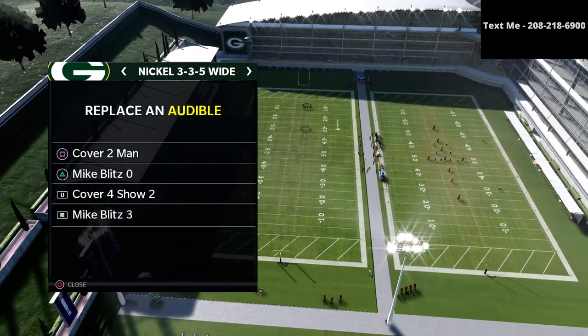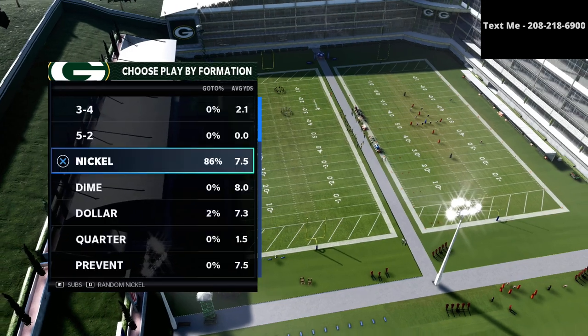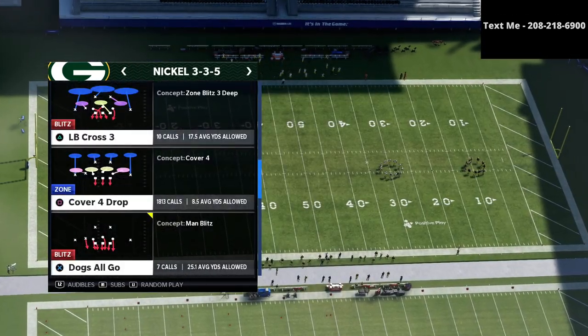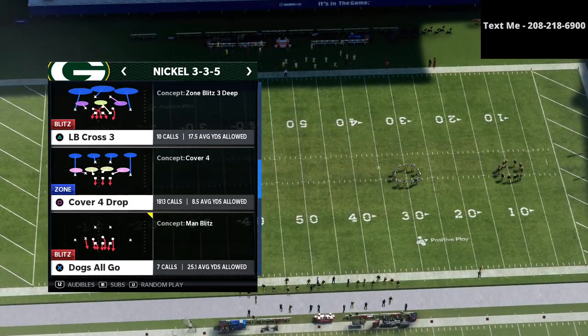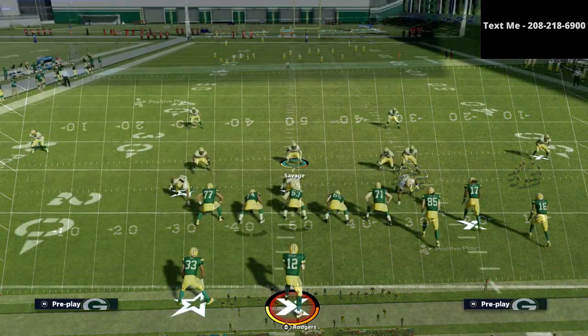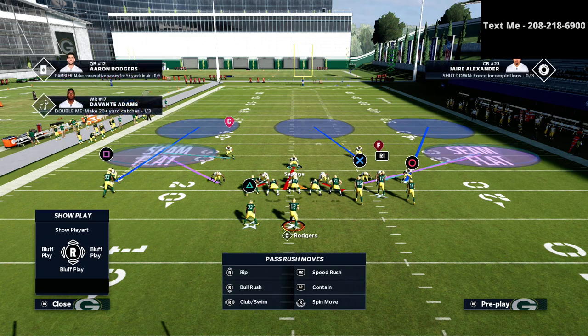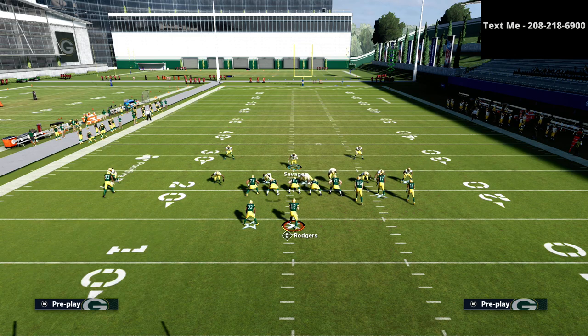Our audibles are going to be the Cover Four Show 2 and the Mike Blitz 3 — those are the ones we're going to sub into the 3-3-5 wide. We're going to come out in the 3-3-5 with safeties at linebacker. If you want to get my complete 3-3-5 wide defensive guide you can get that in the description for just 10 bucks — it's the best defense in the entire game and it's really simple to run.